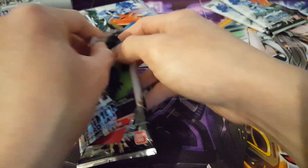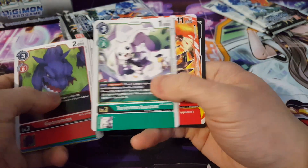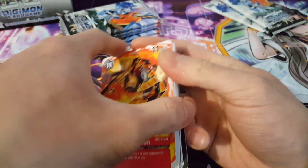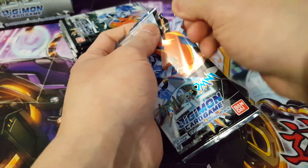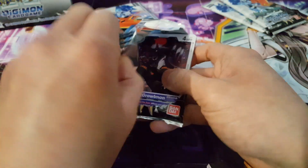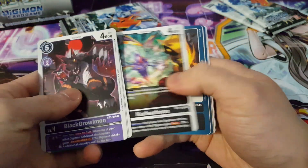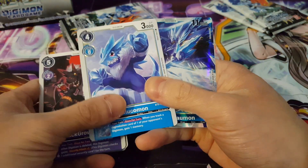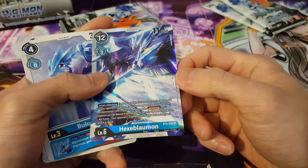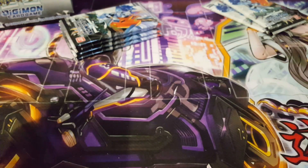Next up we have Terriermon Assistant and WarGreymon — both rares, but that's okay. Even rares, commons, and uncommons are crucial for your deck because every card is important. Don't just assume a card is bad because it's common. In the next pack we have Bulucomon and — wow — another foil card! This is Hexablaumon, a very interesting blue card. I'd love to play this. That's our seventh foil.